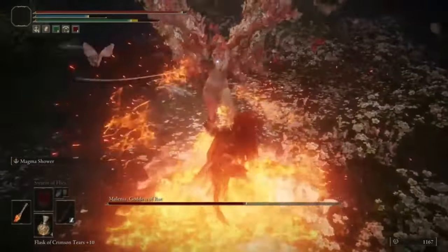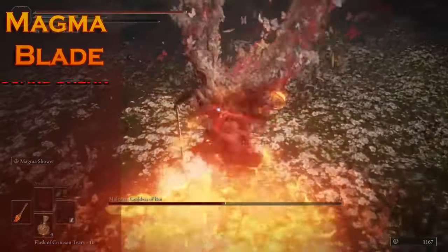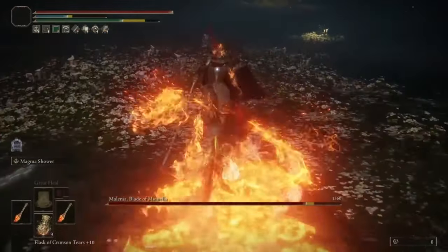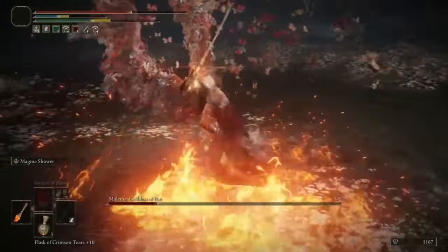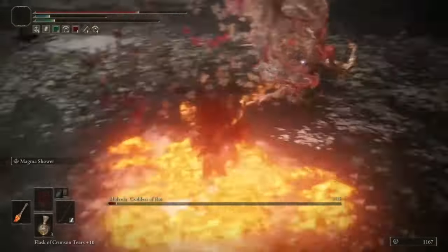You can just stagger this boss into infinity — just look at this. For me, the Magma Blade is perfect against Malenia because it's all fire, which she has no resistance to, and its unique skill Magma Throw transforms you into a staggering maniac: dealing high damage, breaking her stance, and clapping her cheeks.